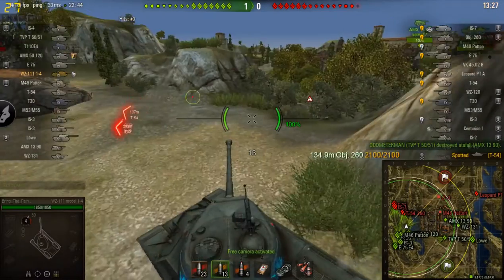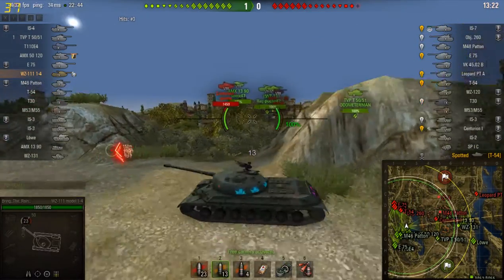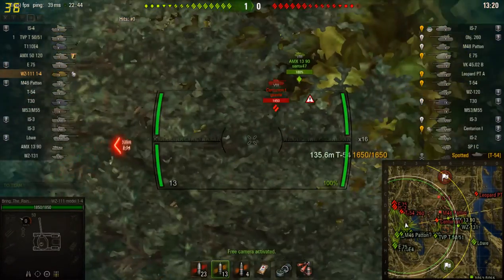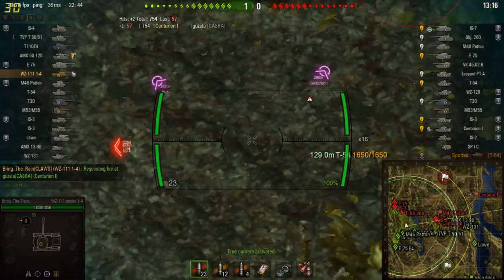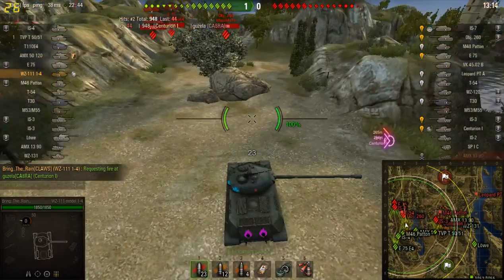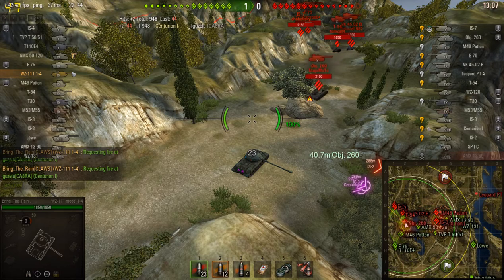There we go — that's what I want. Take control of it now. As you see, I have some opportunities to shoot up in the middle. I have an opportunity, and boom. Some RNG right there, but let's keep our eyes forward. We have one Object 260, which is the tier 10 you get upon completing all the personal missions.